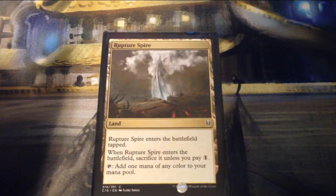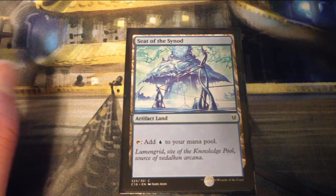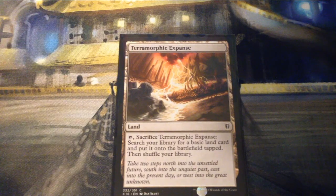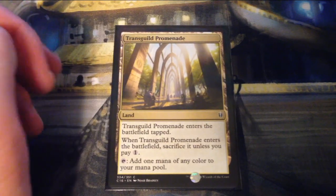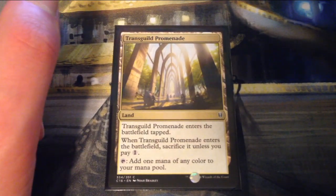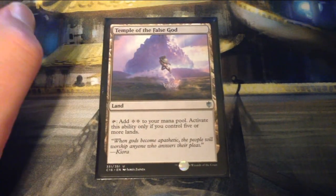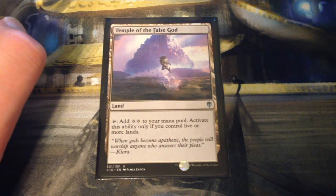Rupture Spire enters tapped and you sacrifice it unless you pay one generic, then adds one mana of any color. Seat of the Synod is an artifact land that taps for blue. Terramorphic Expanse — tap and sacrifice it to put a basic land from your library onto the battlefield tapped. Transguild Promenade is the same as Rupture Spire — enters tapped, you sacrifice it unless you pay one, then adds one mana of any color. Temple of the False God — tap it to add two colorless to your mana pool, but only if you control five or more lands.